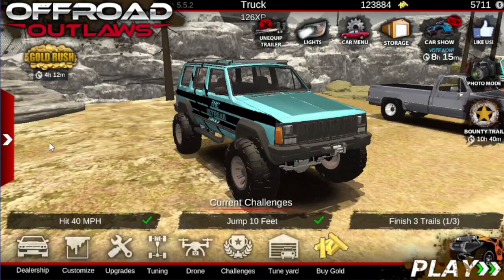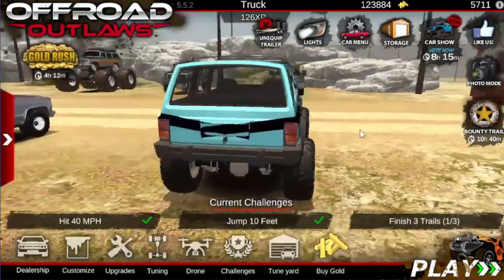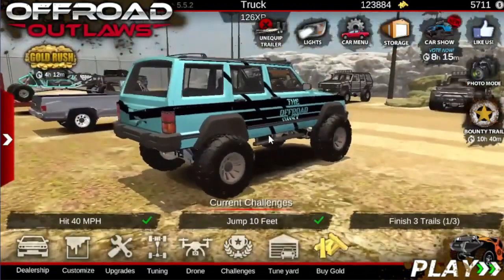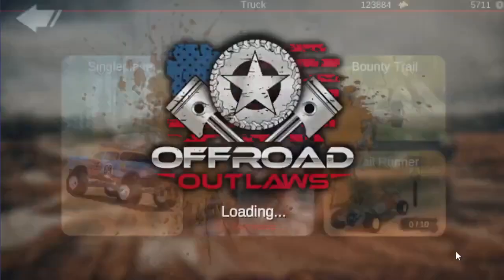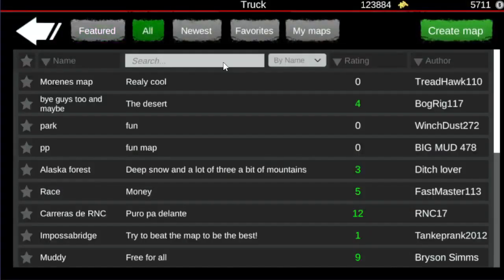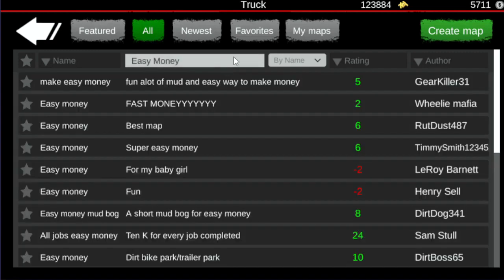What's going on guys, welcome back to another video. In today's video I am going to be showing you guys a couple of my maps that I have made. Both of these maps are for money so you guys can make money on Offroad Outlaws easier. For the first one, go into Custom Maps, go to All, and search 'Easy Money.'